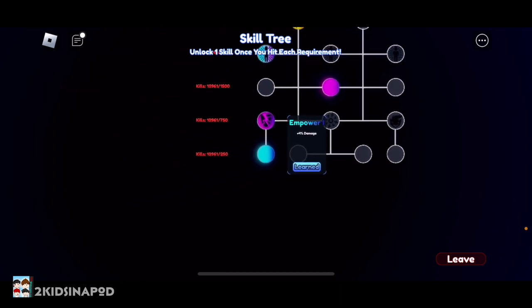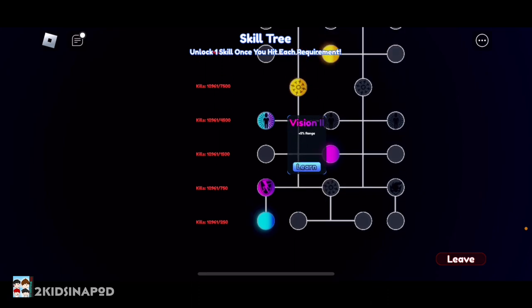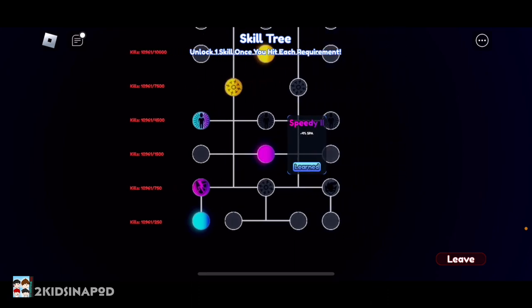So if you got Empower One on the first skill level, you're gonna have to get Saturn One on the next skill level. And then if you pick Saturn One on that skill level, you're gonna have to either pick Vision Two or Speedy Two. They all have to be connected.